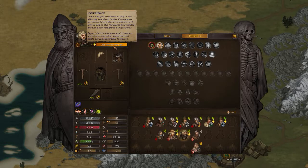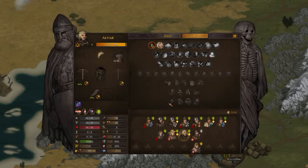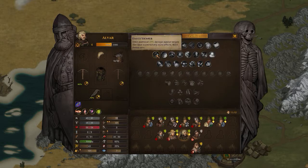He can level up — Alva. Definitely ranged, definitely fatigue, and let's give him initiative. What about perks? Backstabber, anticipation, shield expert, brawny, rotation, ready the troops, taunt — he doesn't really need that. Let's give him Executioner: additional 20% damage against targets that have sustained any injury effects, like a broken arm.